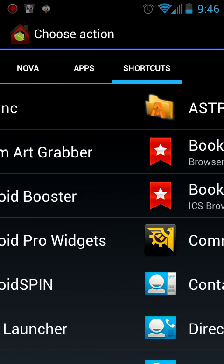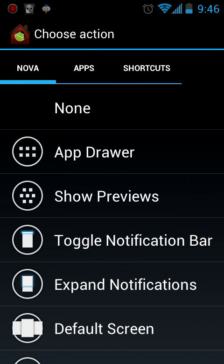Anyway guys, hopefully this swayed you to purchase Nova Launcher. I think it's the best ICS launcher out there — it beats out Apex Launcher. Now that it's out in the Market in its Prime version, it's like prime rib — really tasty and delicious. Thank you for watching, I love you guys like crazy, bye!